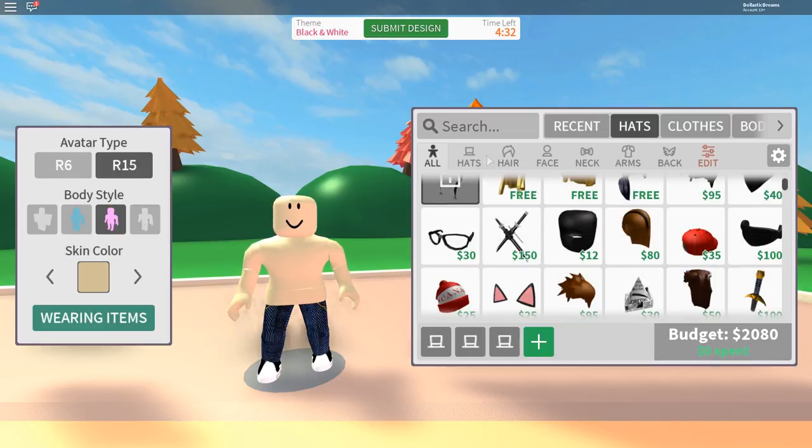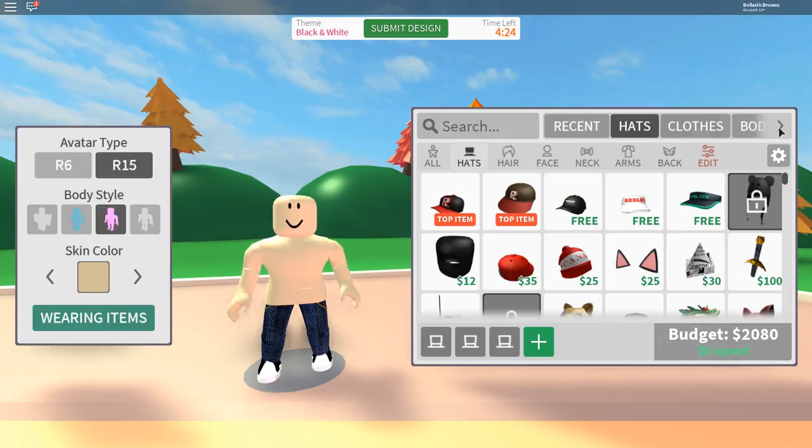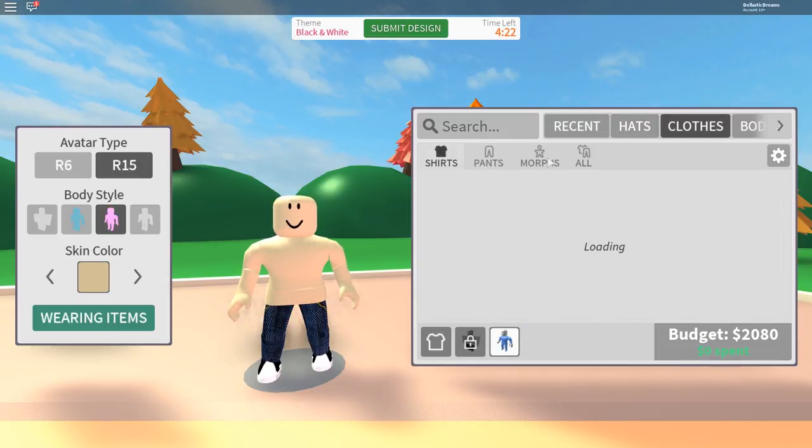So we're going to play this game today and the theme is black and white, as you can see right here. I kind of want to go for like a Cruella de Vil look. Let's see if I can actually do that.